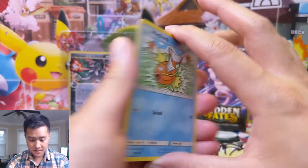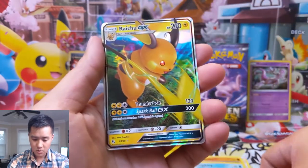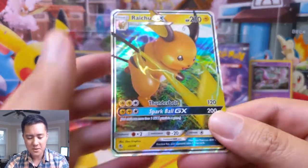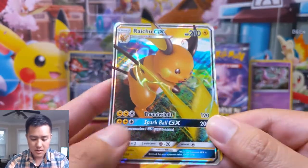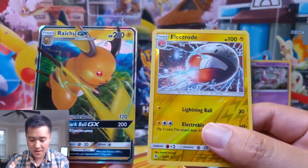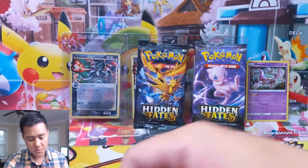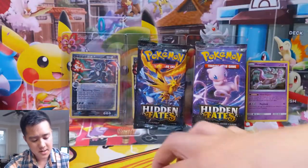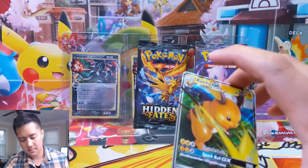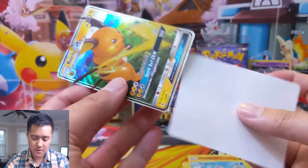For our first pack — we got a Magikarp and Raichu. I don't think I have this one yet, very cool. I actually like this art, not always crazy about Raichu. And then Electrode for the reverse — is that a rare as well? I think it is, so that's a pretty good pack right there. Very good opening, very good pull.